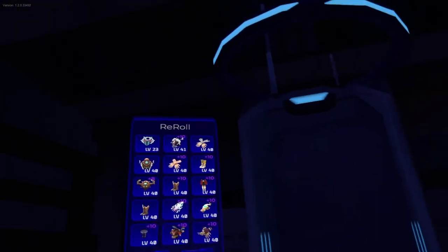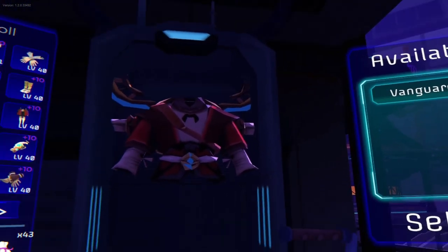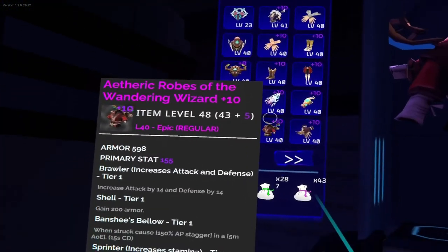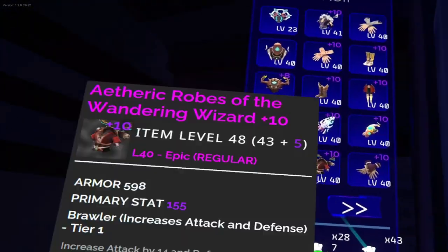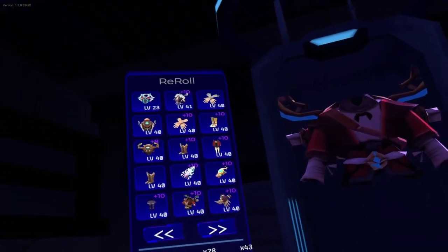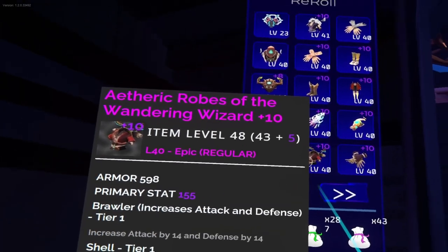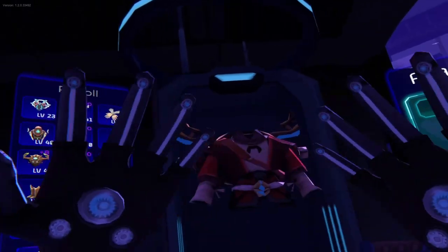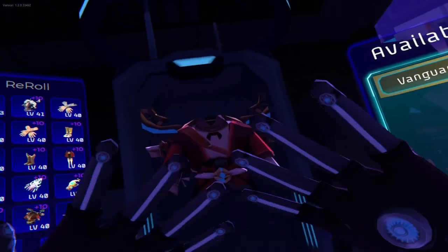Now we're ready to go into the reroll system and choose one of the rerolls we want. I have one reroll here on my chest. The Sprinter Modifier, when it's in the group of the X-Woven or the Arteric, cannot be rerolled. Only those in the X-Craft group can be rerolled. The X-Craft is the plus four group, the X-Woven is the plus eight group, and the Arteric is the plus ten group.